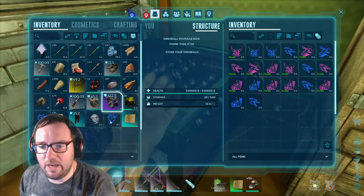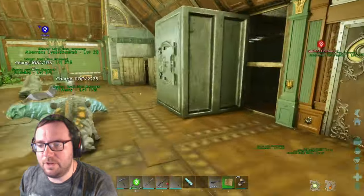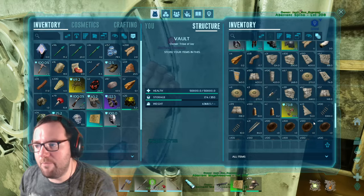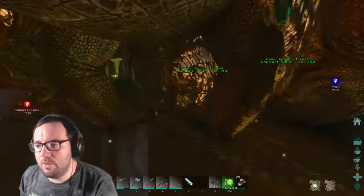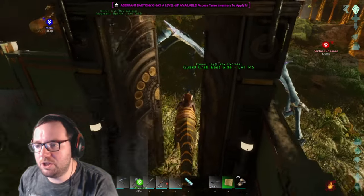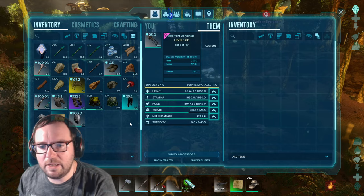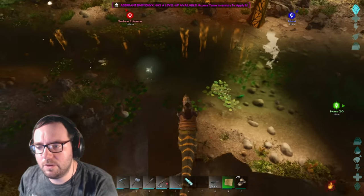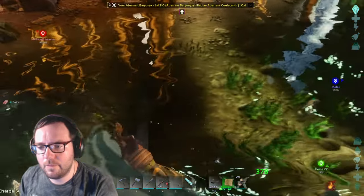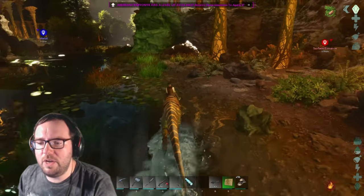We'll take the level 82 shinehorn and this level 24 male. We have backup shinehorns if we need them. The smithy is in the main base — let's see if we can go ahead and make ourselves a baryonyx saddle because that would be awesome. Let's test the baryonyx out and see how good it is. We already got 16 levels — I don't know what's weighing us down but probably all the arrows.